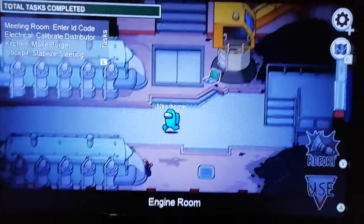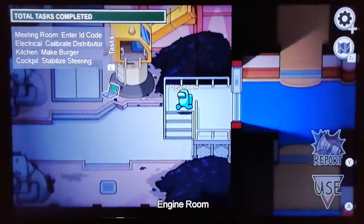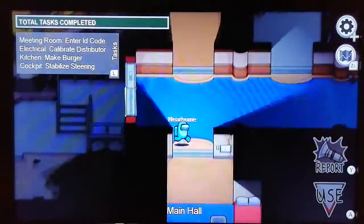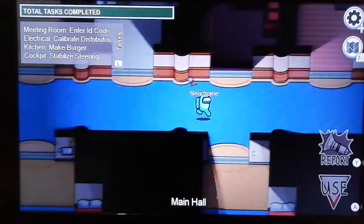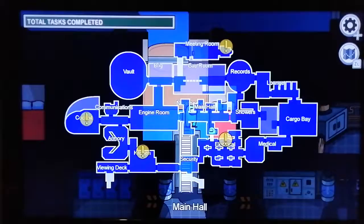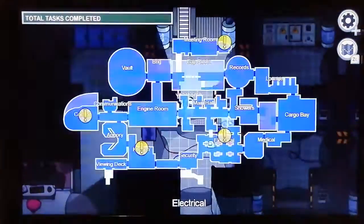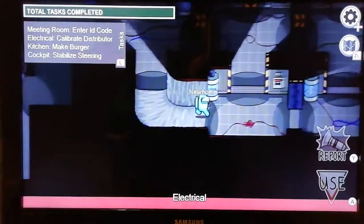My name is near home and we need to go to the meeting room, the electrical, the kitchen, and the cockpit. I'm just checking the map. I don't know where electrical is - why do I keep doing this? Okay, electrical is next to us, looks like I need to go the other way. There we go.